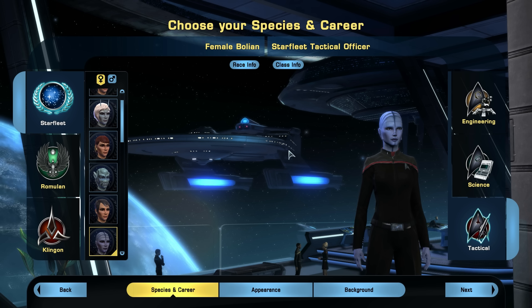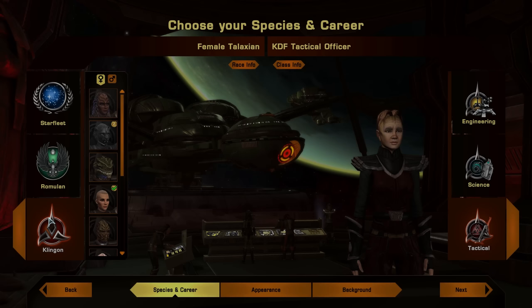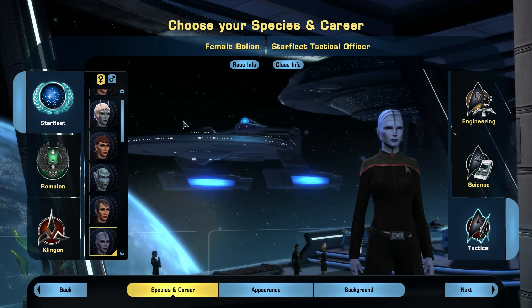Welcome everybody. This is The Doctor. Welcome to Star Trek Online. Today I've got a bit of a special video for you. We are going to go over all the career types in Star Trek Online, talking about the science character, the engineer, and the tactical officer. We are going to talk about building a good captain using bridge officers and powers available in space and ground.